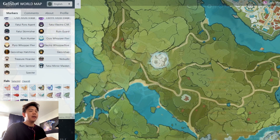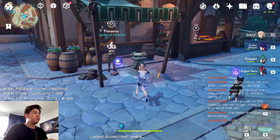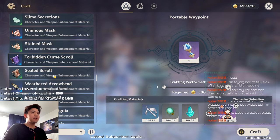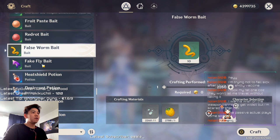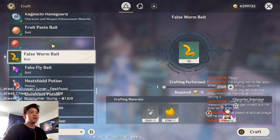In every city — Mondstadt, Liyue, and Inazuma — there is a crafting table symbol. Just walk straight to it, open crafting, scroll all the way down, and after you have all the formulas I recommended you'll see the recipes for the baits. The normal bait you unlock just by doing the first quest, but you need the formulas for the other three.